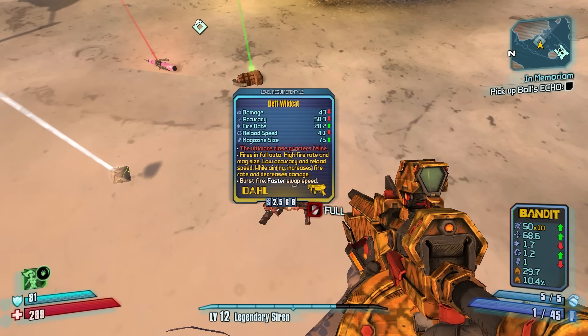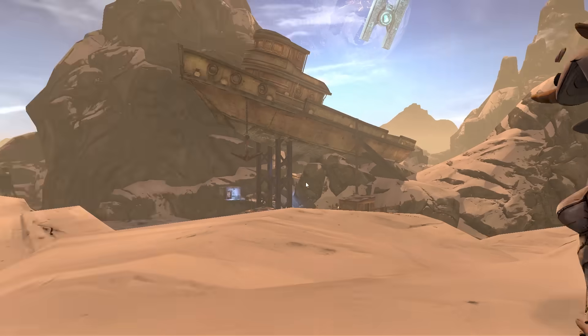Fires in full auto, high fire rate and mag size, low accuracy and reload speed — while aiming increases fire rate and decreases damage. Okay it's like a red Dahl — very cool.